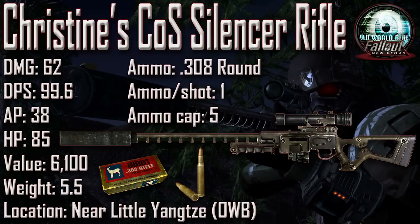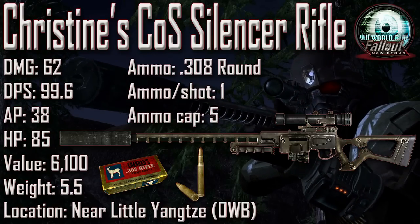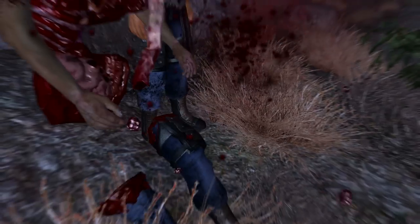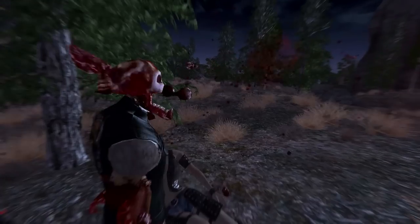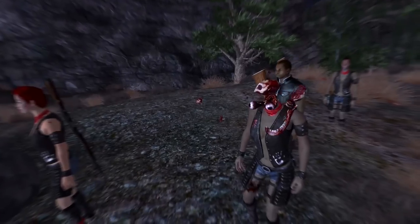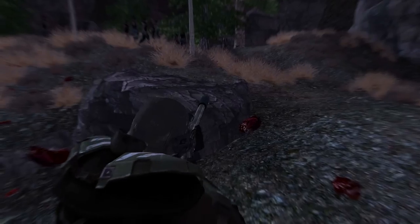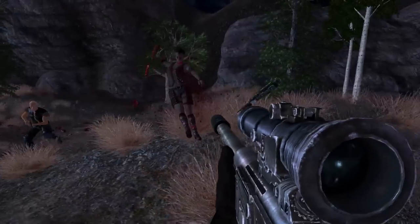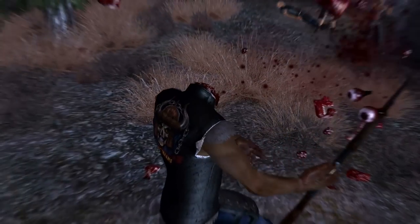Next up we have Christine's CoS Silencer Rifle with a damage of 62, a DPS of 99.6, an AP cost of 38, an item health of 85, a value of 6,100, and a weight of 5.5. Ammunition uses the .308 round, ammo per shot is 1, and the ammunition capacity is 5. It can be found leaning against the wall on the top floor of the crumbling building outside the north wall of Little Yangtze — it requires the Old World Blues DLC. Christine Royce of the Brotherhood of Steel left her rifle near Little Yangtze as she hunted for Elijah. Christine's CoS Silencer Rifle is physically identical to a sniper rifle but with a suppressor already attached, and has higher damage than any other .308 weapon in the game.